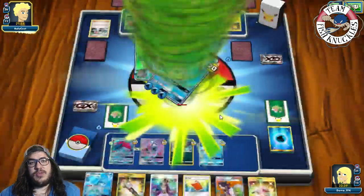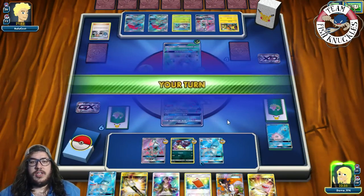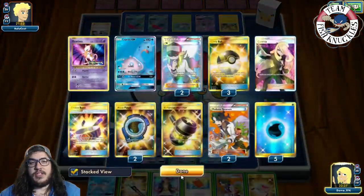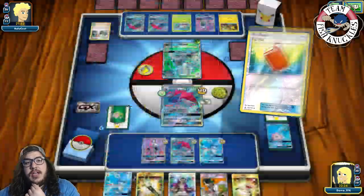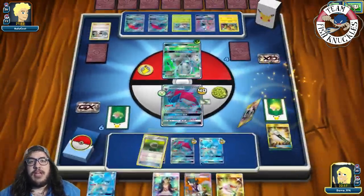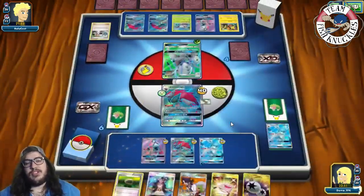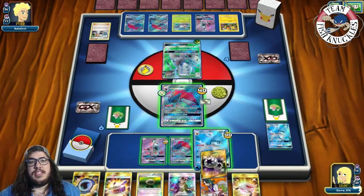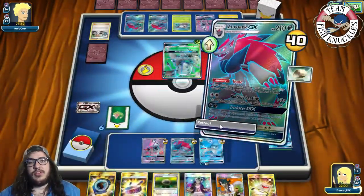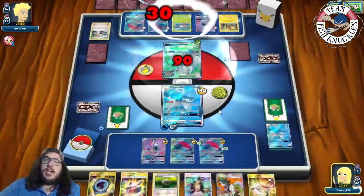Opponent's First Impression does 240. On our turn we find a Zorark — put it down. We Pal Pad to put two Ns back in the deck. We trade away the Fieldblower for two new cards, and finally find a DCE and a Float Stone. We trade again, discarding Glaceon — can get it back with Rescue Stretcher — and no N. We attach a DCE and retreat into Glaceon.